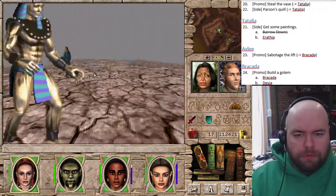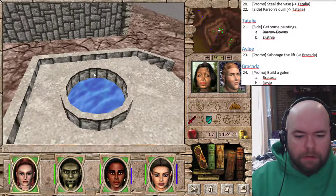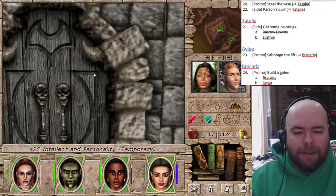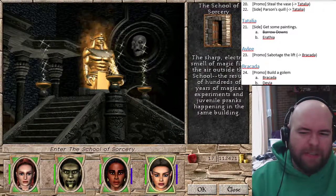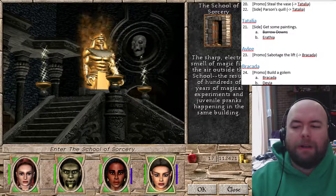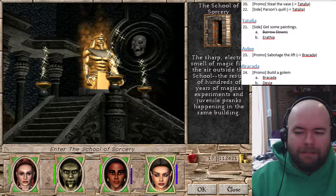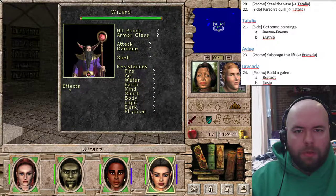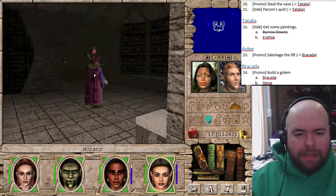Over here is actually one of the places I needed to go. Pretty sure this is a school of sorcery - yeah, it is. A little fountain here - how cute. It increases your intellect and personality, which is very nice. This is the school of sorcery. The sharp electric smell of magic fills the air outside the school, the result of hundreds of years of magical experiments and juvenile pranks. Pranks? This is the school of magic - these are wizards. Don't screw with wizards, for you are crunchy and taste good with ketchup.